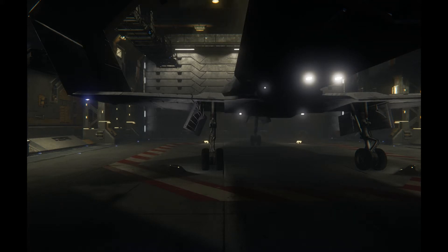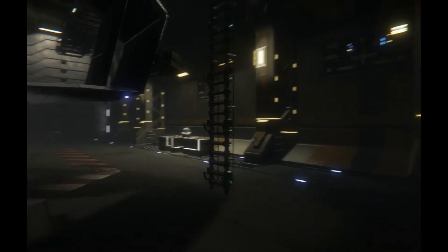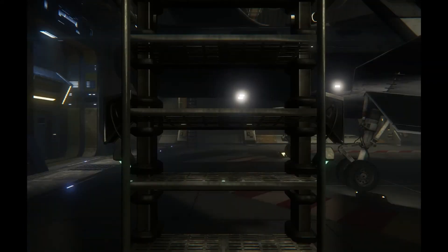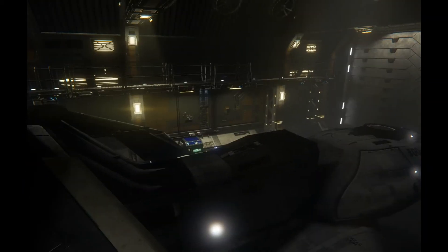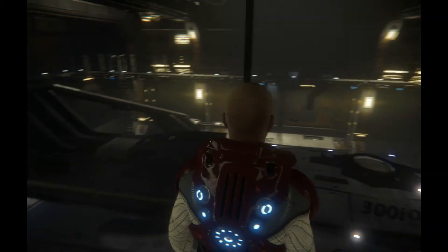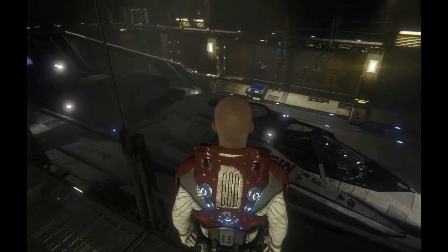This is the first day of the hangar module coming out, and this is me walking around looking at my stuff. I get closer to this thing and I can climb up and down this ladder. Let's take a look at this 300. So now I'm in third person view — this is my 300i in my basic hangar.